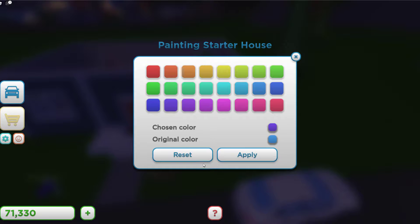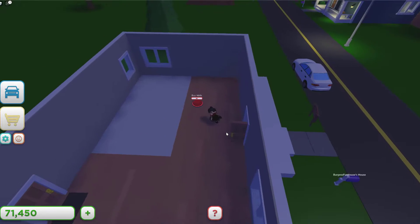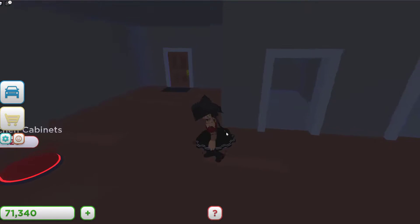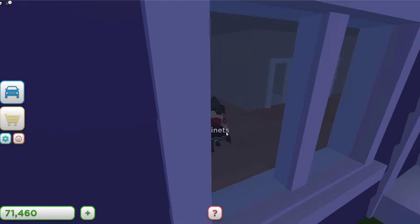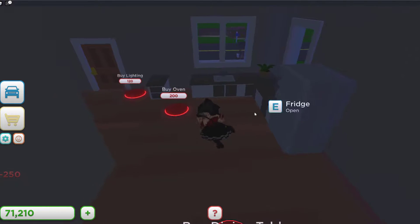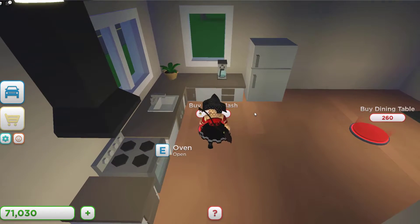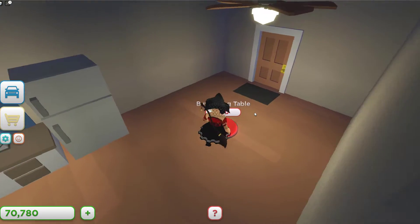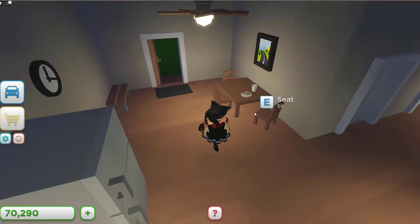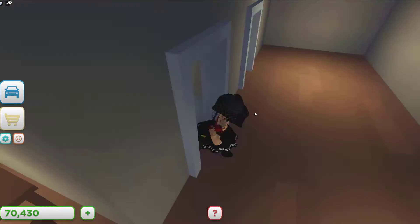I'm going to change the paint color on my house here. Let's go in and start buying some stuff — the walls, roof, and cabinets. I already have a lot of money built up because I was running around with Grayson looking at all his houses. It really doesn't take that long to earn money, and you can go exploring while you wait for it to build up.